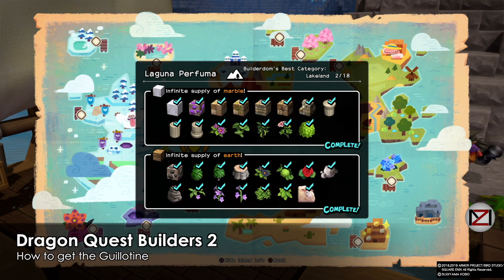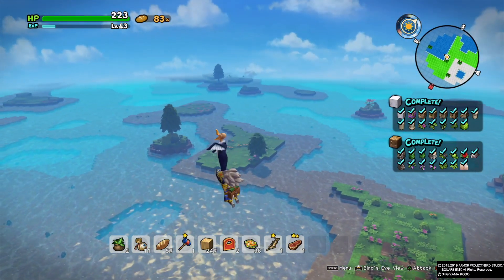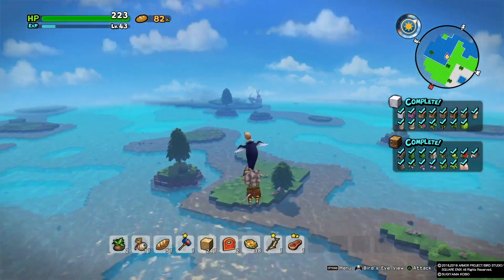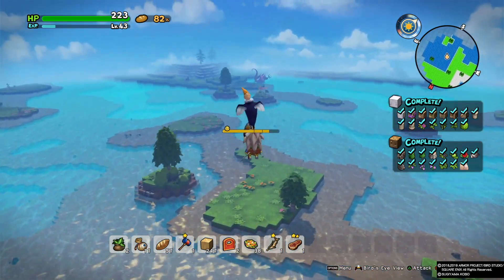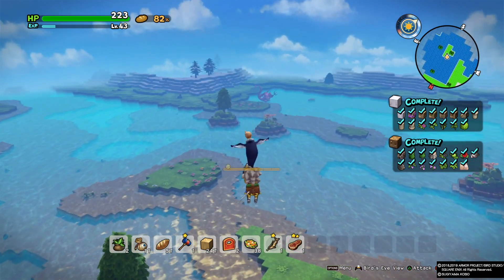Hey guys, welcome back, this is MD and I'm gonna show you how to get the golyton. We need to head to Laguna Performa — this is where we find the sheep and everything, it's a beautiful island. When we go there, just search near the shallow waters; it's mostly gonna be inside the island itself.